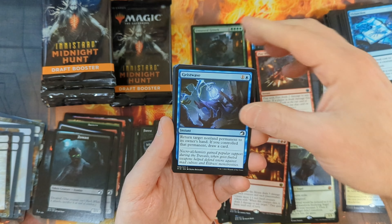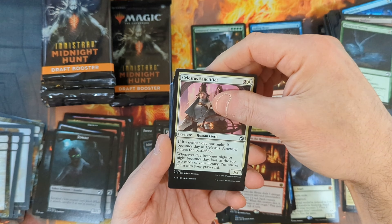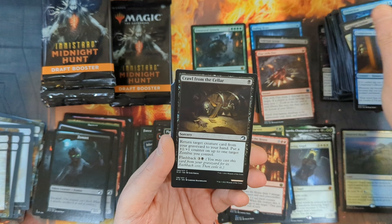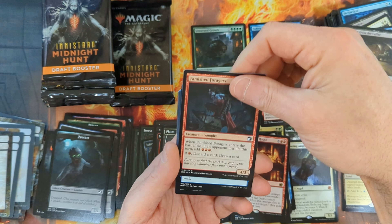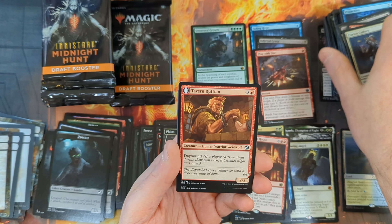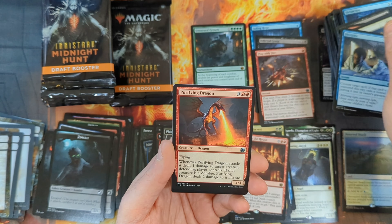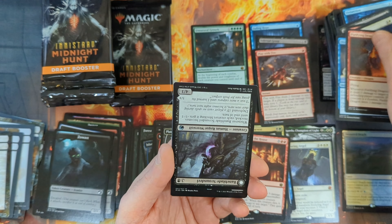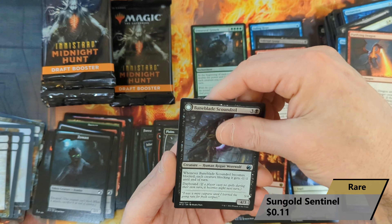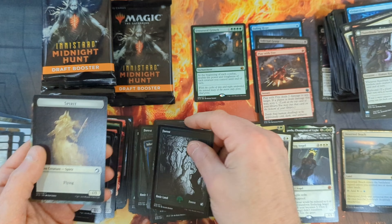Pack twenty-two: a Geist Wave with an Arrogant Outlaw, Return to Nature, Celestis Sanctifier, then the Component Collector, Crawl from the Cellar, Famous Forgers, Revenge of the Drowned, Clarion Cathars, a Tavern Ruffian, a Dissipate, Purifying Dragon, and then an Upside Down Baneblade Scoundrel with a Sungold Sentinel right behind it, with the Forest and a Spirit Token.